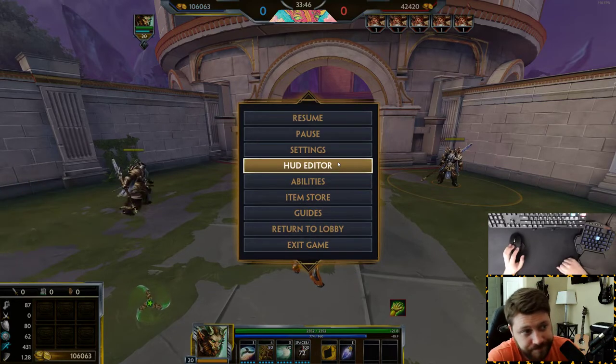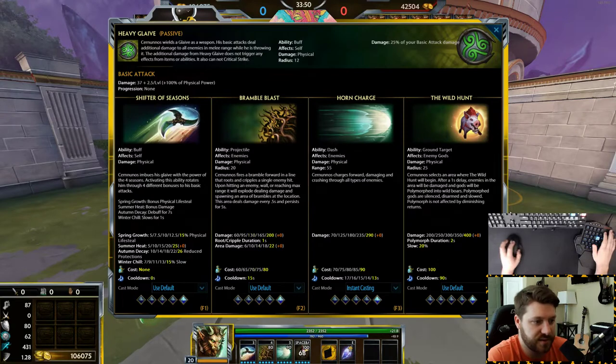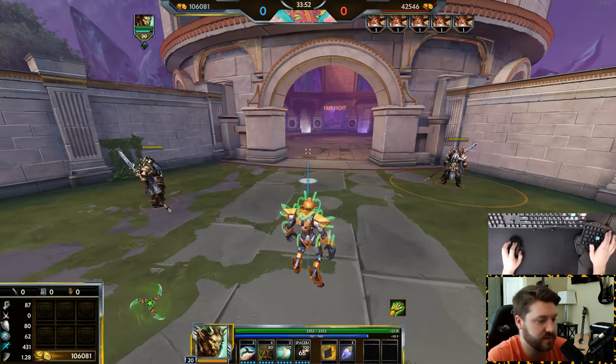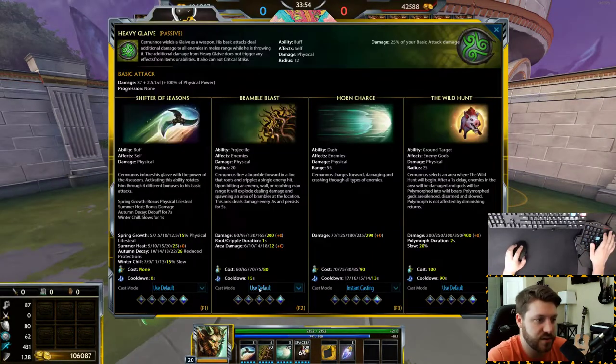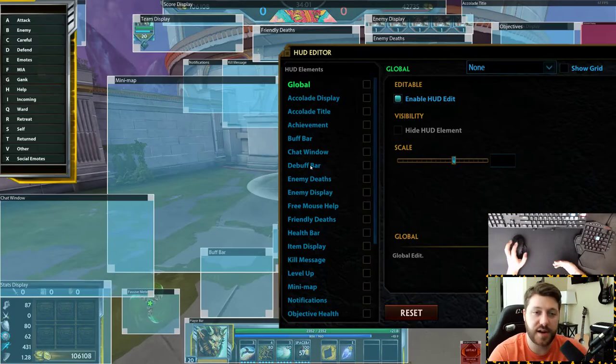One other thing — if you didn't know how to get to the abilities page, you can access it from the menu. You can put certain things like dashes on instant casting and everything else on default, which will use whatever you had set before. There is also the HUD editor.